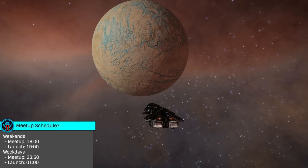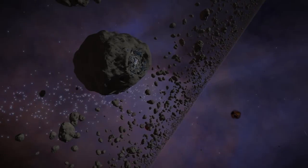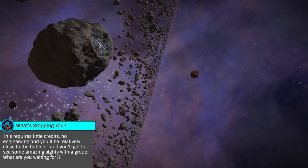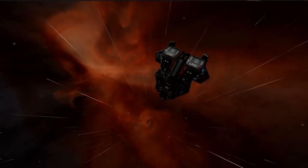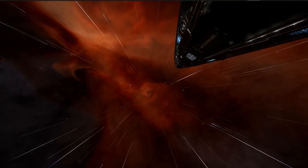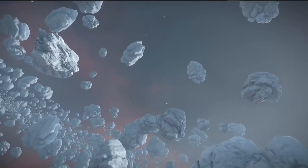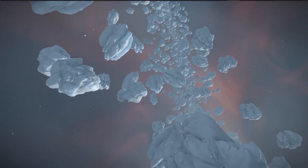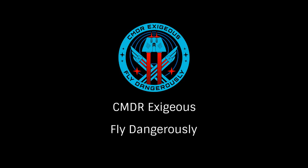If you've never undertaken even a medium range exploration trip, this is a fantastic way to start. The cost of entry is very low, engineering isn't required, and there will be many other experienced pilots joining you on the journey. Not only will you get to see some of the more beautiful parts of the galaxy — the nebulae are amazing — but you can also earn good credits from the scanning and pass the needed 5,000 light years of travel to unlock the engineer Professor Palin. Hopefully this guide has given you the information you need to set out on what should be a fantastic trip, and I hope to see many of you along the way. Once again, this has been Commander Exegius, reminding you to fly dangerously and thanks for watching.